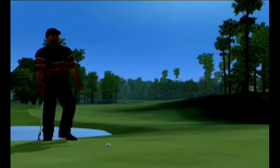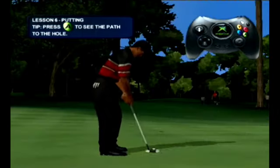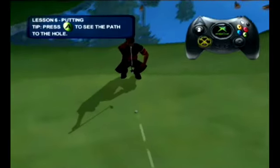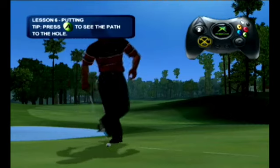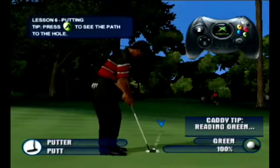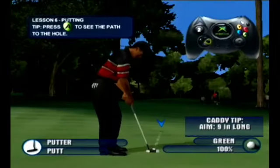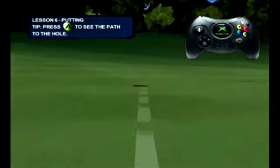Very nice — just like the pros. Of course all those shots are important, but you can't be successful if you can't put it into the hole. Tiger's one of the best putters in the world, but only because he practices all the time and he can really read the greens. Now it's your turn. See that line on the green? That shows you where the putt would break if you were to aim it right at the hole. Move your aiming target left, right, up or down to pick the right spot to aim for and let your putter do the rest.